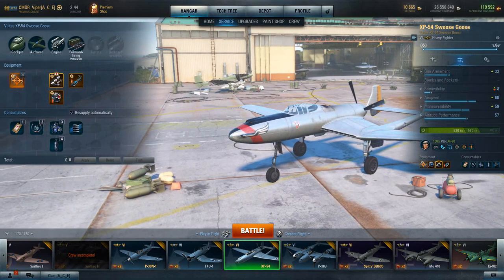You can see everything I've got going on here — I have the sight, a lightweight power unit, an upgraded engine, and I'm running bolt carriers. Then these are my consumables down here, which are personal choice.